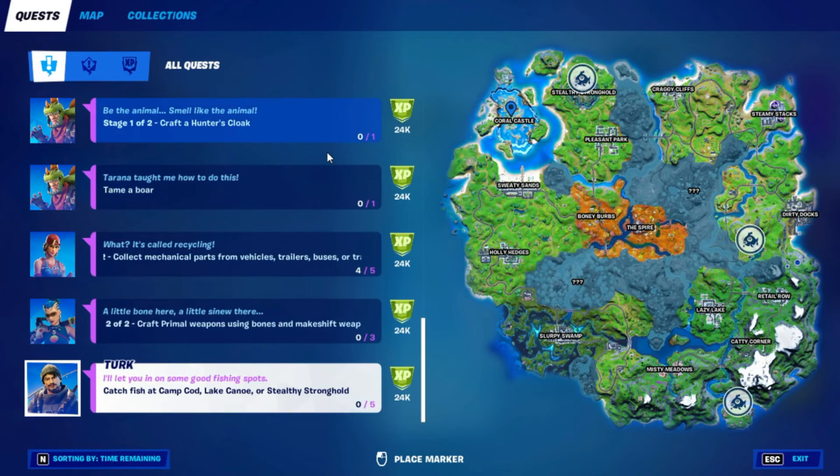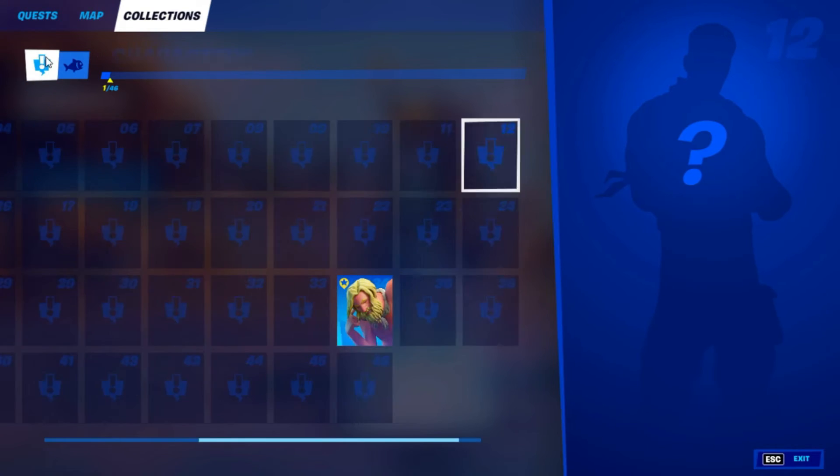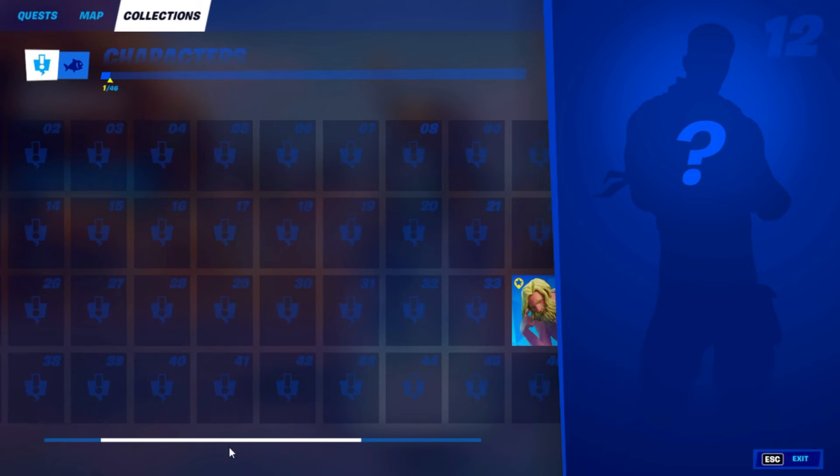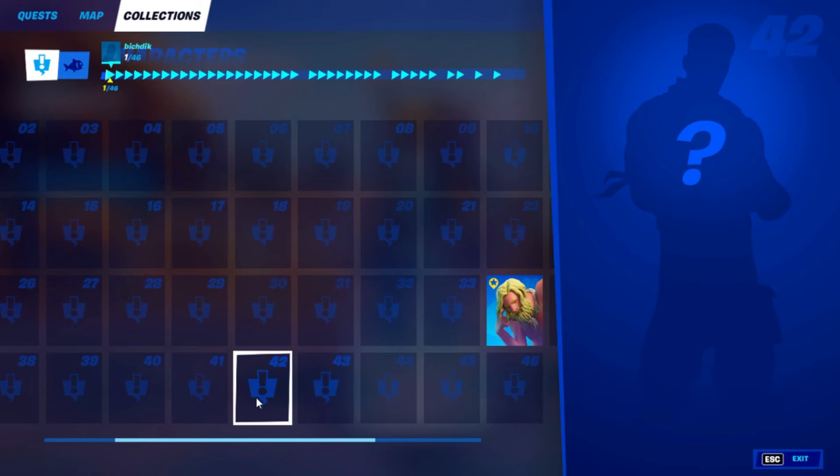After that, go to Map and click on every single named location — don't miss anything, because if you miss you'll have to restart. Then go into Collections, go into Characters, and click on every single character — don't miss anything.